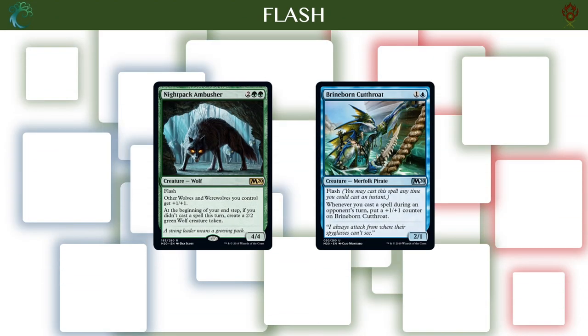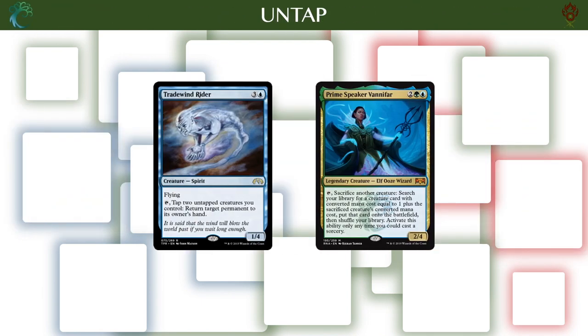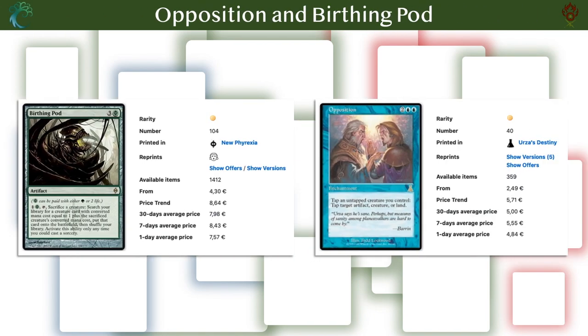In Simic we can include a small flash package with Brineborn Cutthroat and Nightpack Ambusher as payoffs for only casting spells on an opponent's turn, and four support cards that enable this play pattern. There are enough other instant-speed cards in the cube to make building around Nightpack Ambusher a viable option. Tradewind Rider and Prime Speaker Vanifar are two creatures that work really well with untap effects to activate their ability more than once per turn. Hybrid Kiora and Kiora's Follower can both untap these four-drops, but are also fine ramp cards outside of untap synergies. Fertile Ground is a good ramp card that gets much better if you can untap the land it's on.